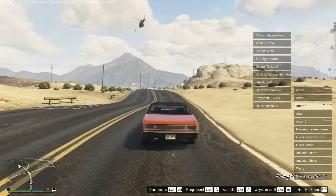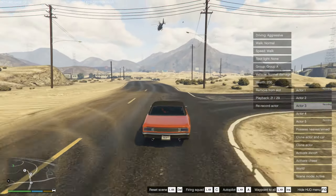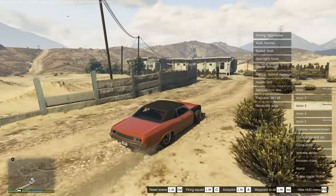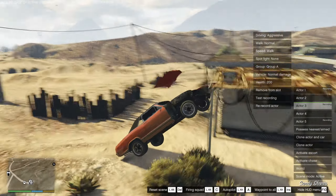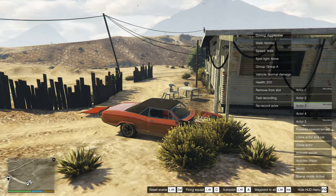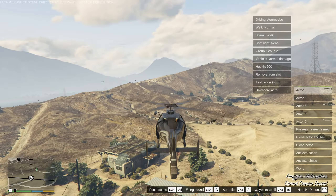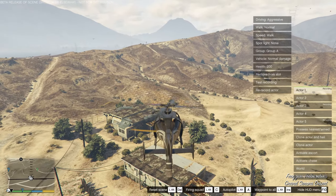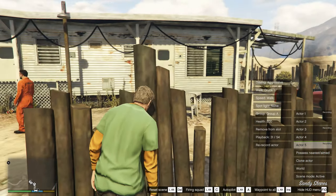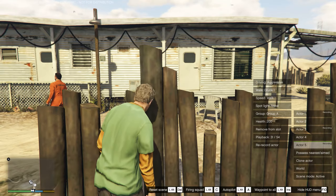The helicopter is following the route and the actor is walking at the same time. For now I focus on movement, and we can see the pet we have as Galia — walking around, getting stuck in a fence. The helicopter is finished and this actor is now on playback number 31 out of 54, and he is a bit stuck.